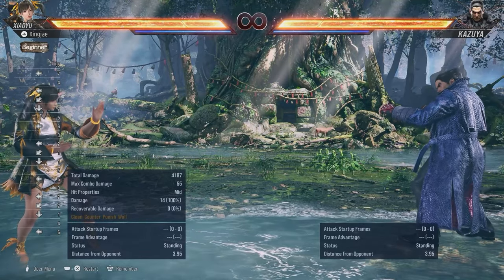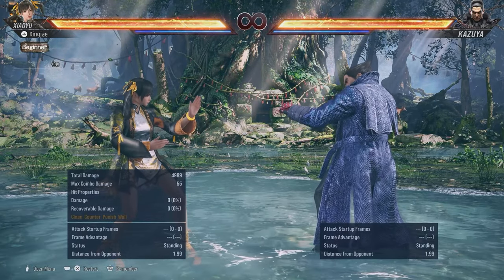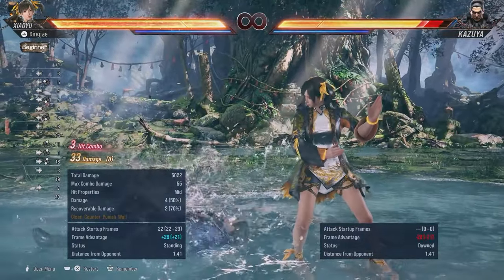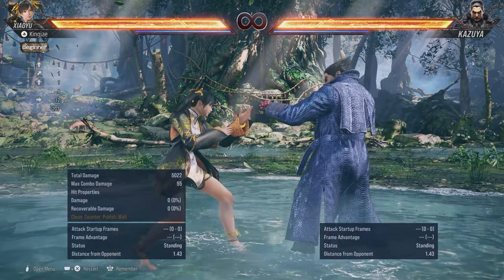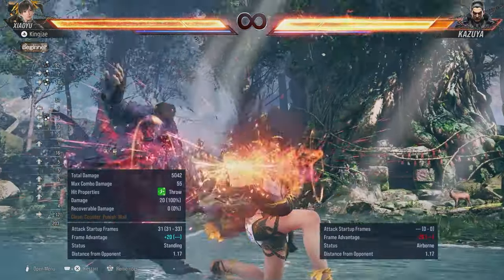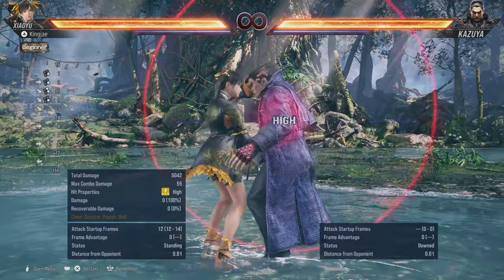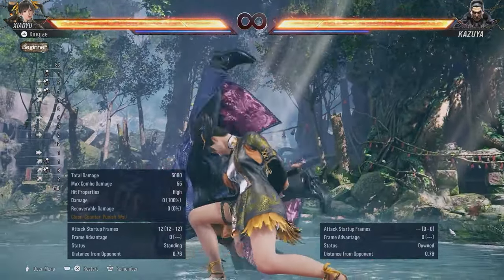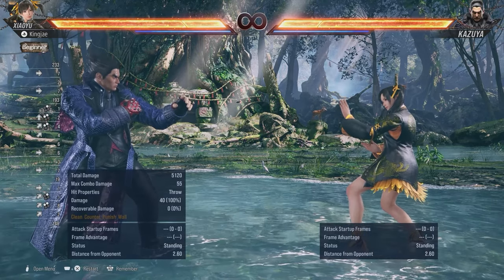With throws, I'm only going to show you three. She has forward two-plus-three which is like Wang's Waning Moon — you could get a follow-up combo. You can also do it from back turn: forward two-plus-three from back turn. Then you have down-forward two-plus-four which breaks the floor — so if you've got a floor break stage that will break the floor. Then there's up-forward one-plus-two. These are the key throws I think you should concentrate on as a beginner.